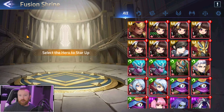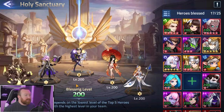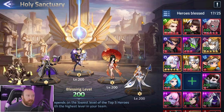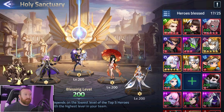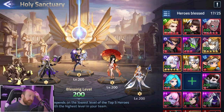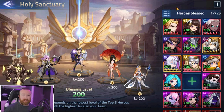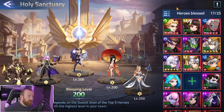In the city, the fusion shrine is where you fuse up all your heroes from three stars all the way up to ascended — everything happens right here. There's also the holy sanctuary, which represents your top five heroes by level. Any other hero thrown into the blessed heroes will get the same level as the lowest-level blessed hero, so you want to make sure you're leveling up five heroes together for the most optimal setup.